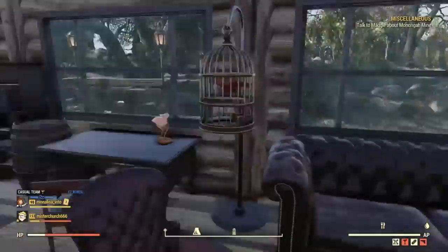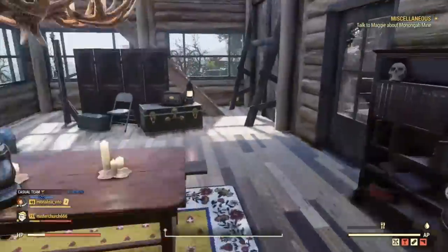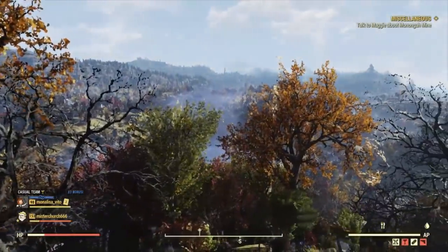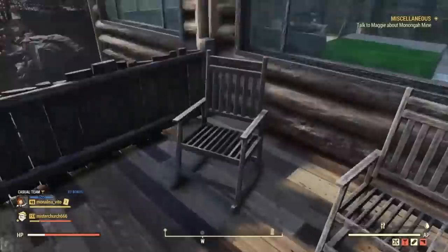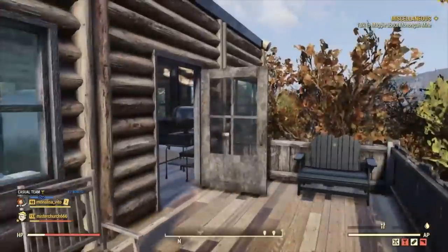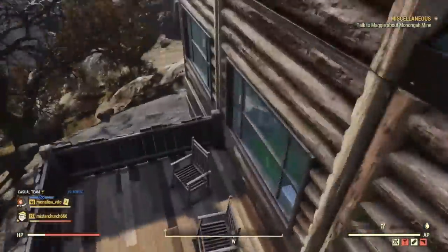Over here we have a bird in a cage. I figured, you know, I have this bird — what would make a bird happy? Being in a cage, obviously, because they're going to want to not be able to fly because they hate it. Over here is a beautiful view — too bad I don't have time to sit and admire it, but there's some sketchy stuff going on over there. Up here — again, glorious view.